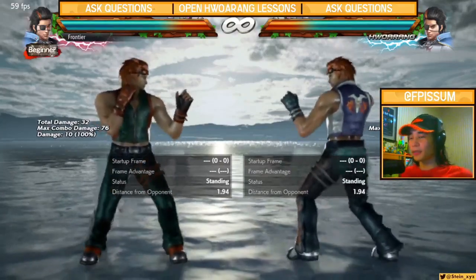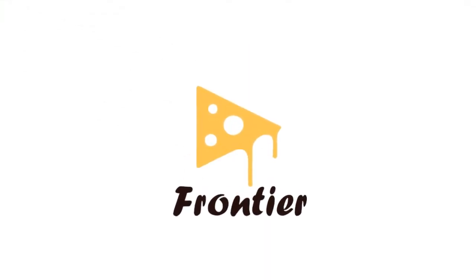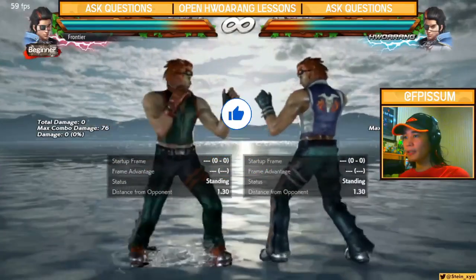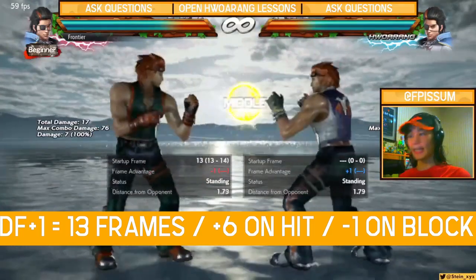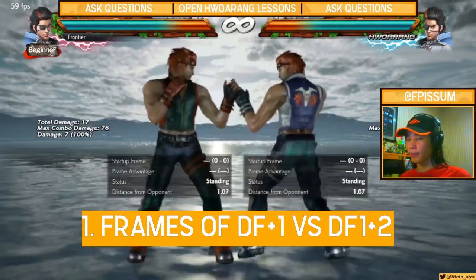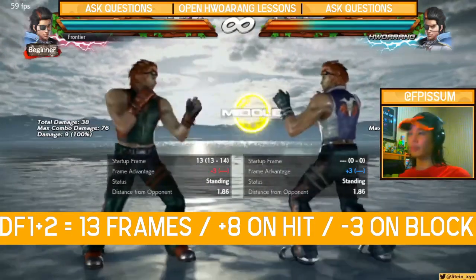That's what this video aims to answer. So let's cover very briefly what the differences are. DF1 is plus 6 on hit and negative 1 on block. DF1+2 is plus 8 on hit and negative 3 on block.